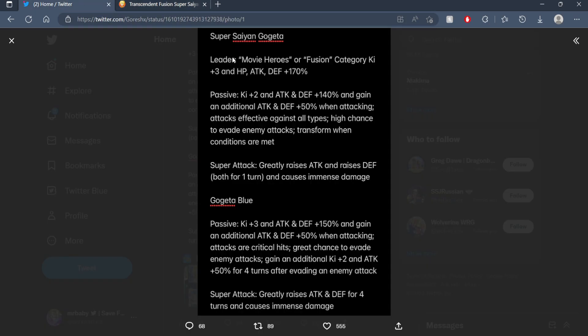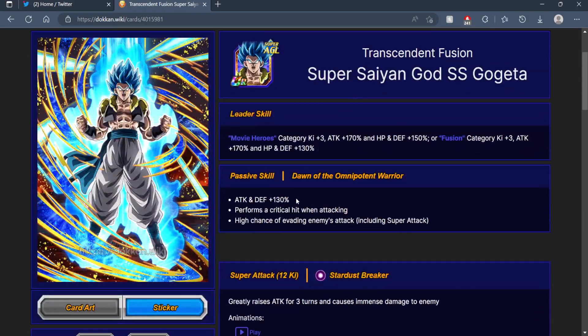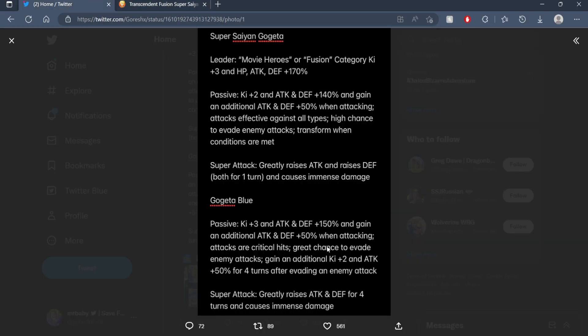Then we take a look at his transform state. 3K and 150% to attack and defense — so very, very minimal increase, literally just 10%. And an additional still 50% to attack and defense. Attacks are guaranteed crits. Great chance to dodge.